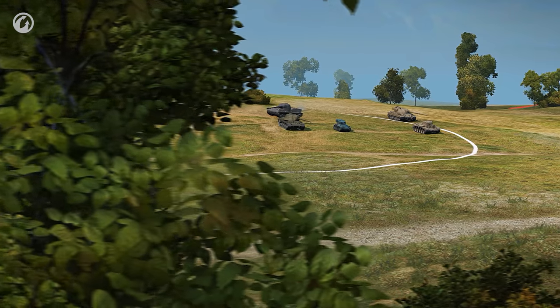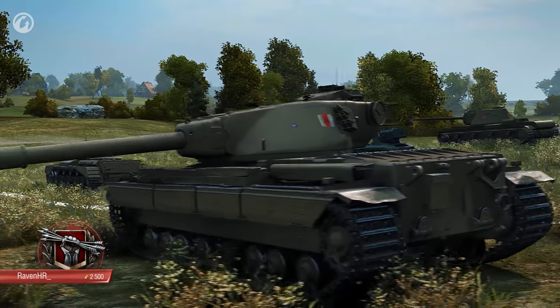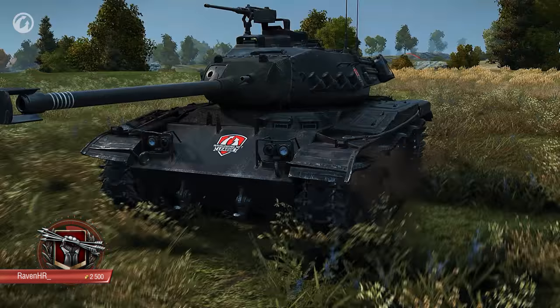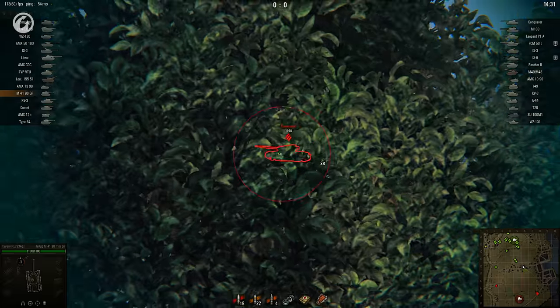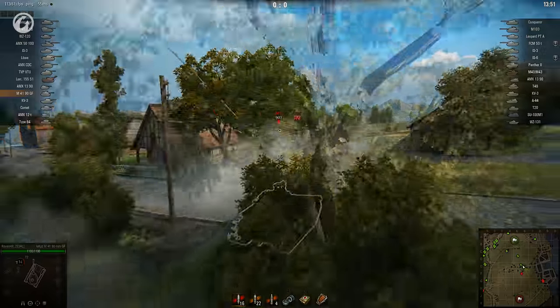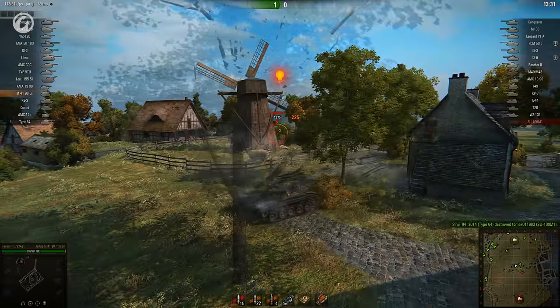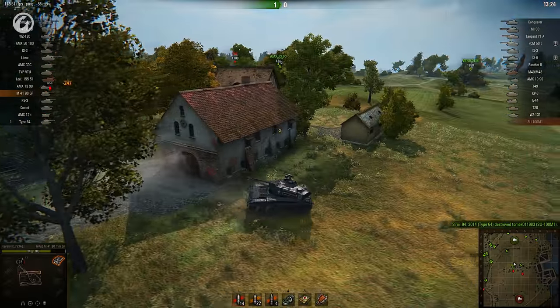Now let's head back to the European servers for our crucial contribution from Raven HR. The tier 9 battle is fought over Fisherman's Bay, and Raven's chariot is the black German Bulldog. Raven charges down the middle, getting in a few opening shots. One more shell goes through the side of an M103 before the dog has to retreat. The big cat receives the next shell, but a light tank comes to its aid. Raven returns the shot and backs away.